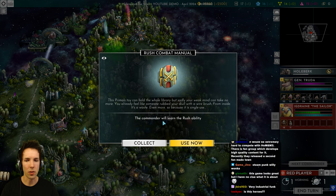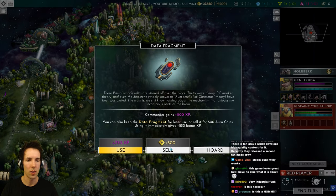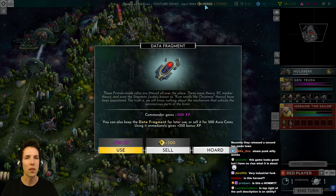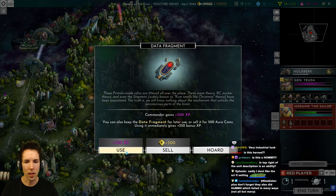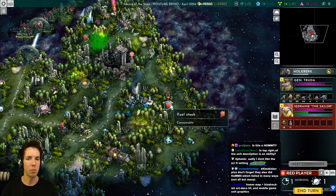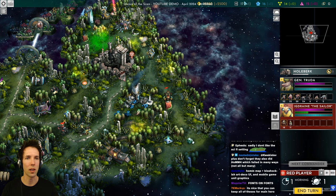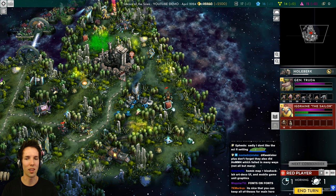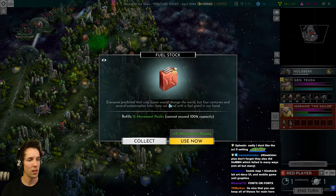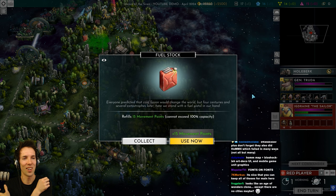Rush combat manual — the commander will learn rush. Let's collect it and save it for our other commander. Interestingly, you can hoard items instead of having every commander pick up their own gold or XP. Gold is communal, but you can actually save items and give them to someone else — you can keep them for the main hero.